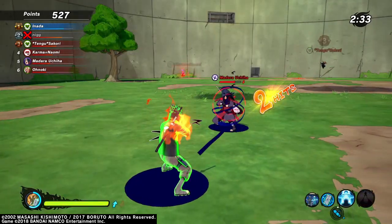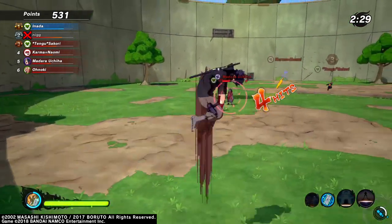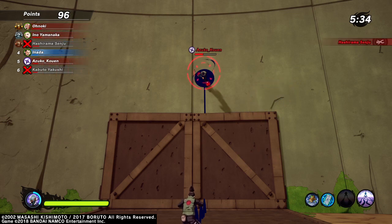If you have an enemy that likes to stand on the walls, guess what? The Shadow Possession Jutsu also goes up walls. So catch your enemies by surprise and show them that your IQ isn't one to be underestimated.